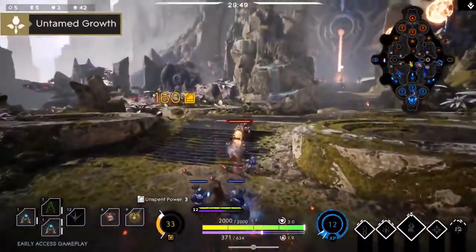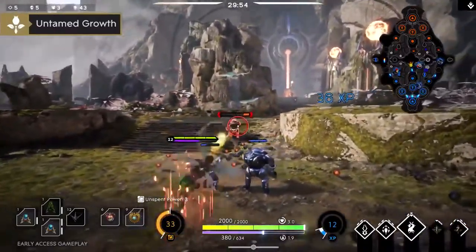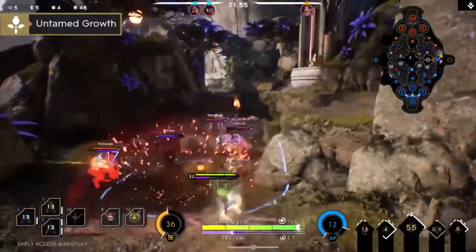Untamed Growth will cause a plant to bloom at target location, dealing damage over time. Once the plant is fully grown, it will deal an extra burst of damage, so place it in teamfight for maximum pollination.